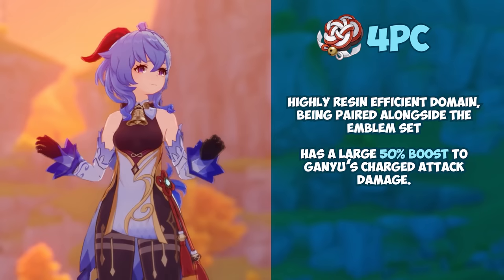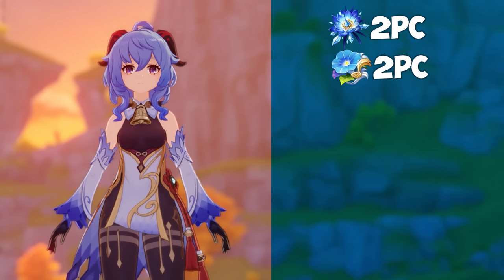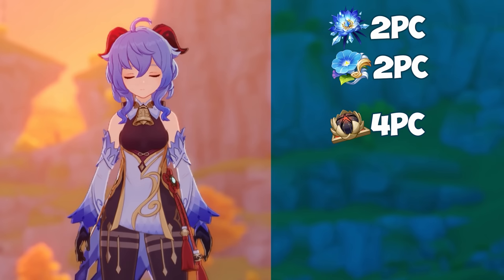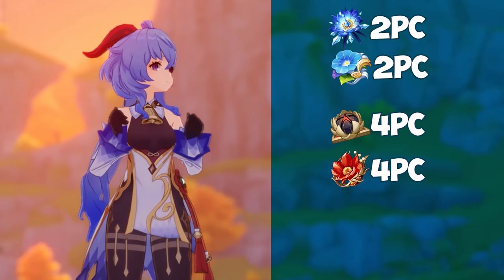Shimenawa's is a solid substitute set if you don't already have a full Wanderer's Troupe set. Two-piece combos can vary between two-piece Blizzard Strayer, two-piece sets that offer 80 elemental mastery, and two-piece sets that offer attack percent. These are all significantly weaker than the four-piece options but work as solid placeholders. Four-piece Gilded Dreams can also provide Ganyu 230 elemental mastery, which is nice, but the timing of the set's passive may not always line up with Ganyu's rotations, and it's only slightly better than most two-piece combinations. Four-piece Lavawalker is a niche set that can work if you own it, though it isn't really worth deliberately farming for, as you could just strongbox Wanderer's Troupe instead.